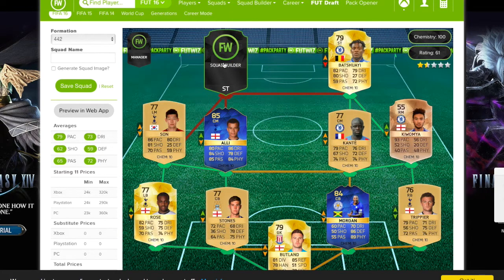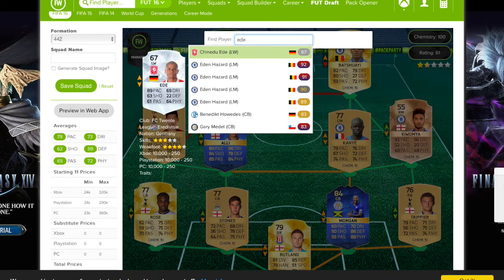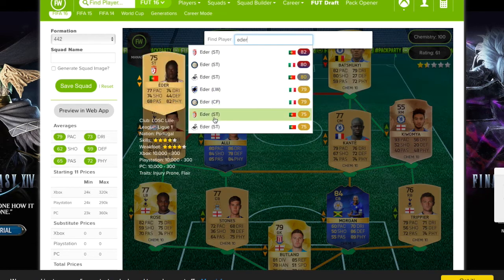The final striker is one who's been pretty famous the past couple of months — it's Eder, who scored the winning goal versus France in the Euros. He's not incredibly pacey, but just a really well-rounded card: 77 pace, 74 shooting, 74 dribbling, and 82 physical — just like a tank. You play it up to him, he can muscle his way into the box and slam it home. For a 75 non-rare, that's going to be so cheap and people just look past him, but he's OP.